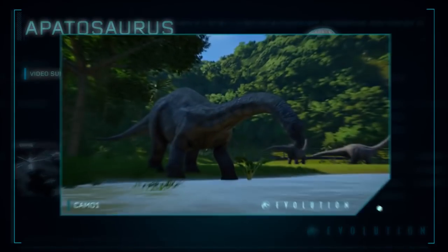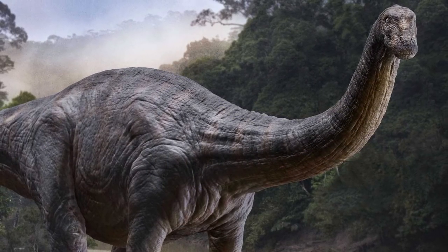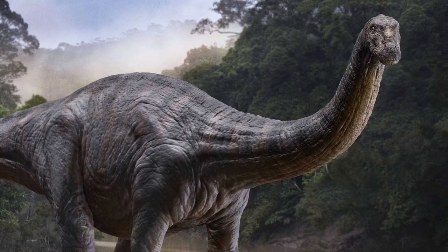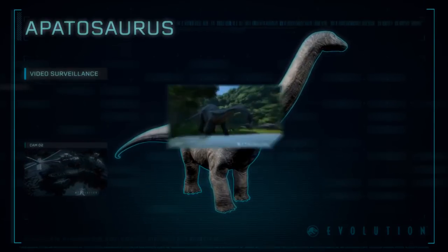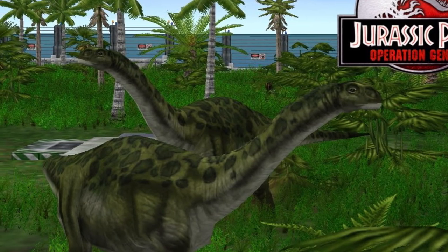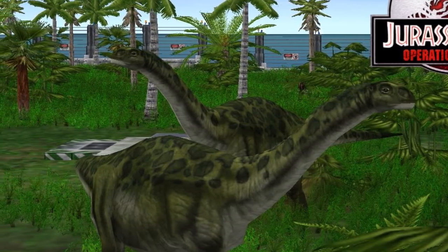Apatosaurus really first debuted in the Jurassic franchise in Jurassic World, taking the place of Brachiosaurus in most of the movie and even the games — like Jurassic World the game, there is no Brachiosaurus. In Jurassic Park Operation Genesis, you had the Camarasaurus, which was quite similar with the long neck sort of more horizontal than the Brachiosaurus's vertical counterpart.